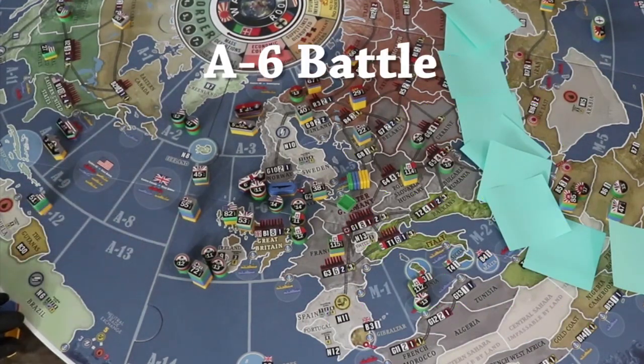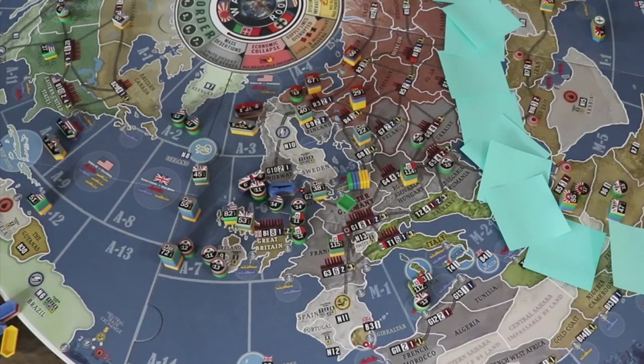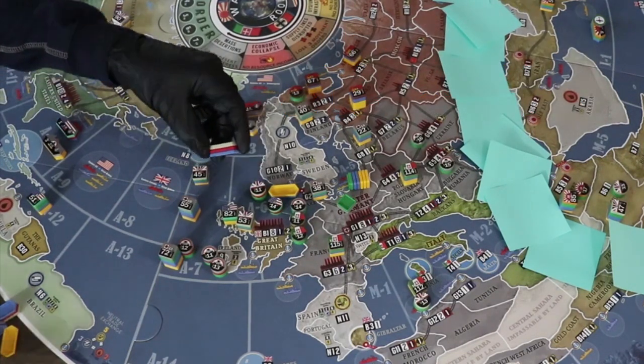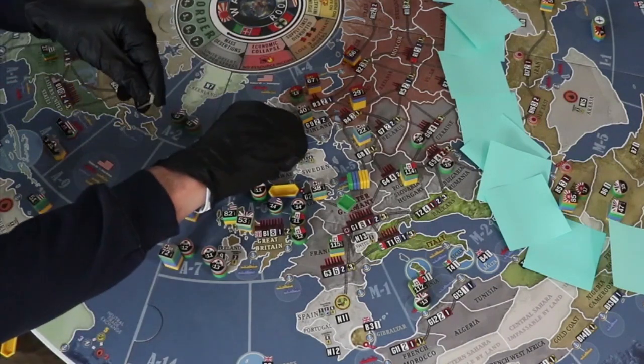The A-6 battle: Allies have two bombers, four fighters, a battleship and a cruiser, versus the Axis' one bomber, five fighters, a cruiser, and a sub. The Allies will likely send their fighters to attack the Axis aircraft, giving them 12 dice, resulting in about one out of three times killing two Axis fighters and two out of three times killing a fighter and a bomber. Expect to lose two aircraft, sometimes three. Both sides will have force advantage. With port advantage, the Allies will have 15 surface attack dice with over a 98% chance of the Axis losing both ships. The Axis should have 17 surface dice, resulting in one out of two times killing both ships — 55% for the battleship and 99%+ for the cruiser.